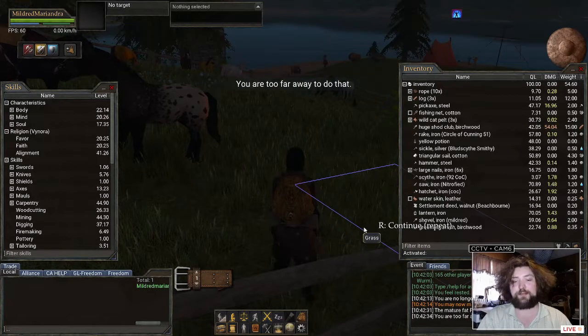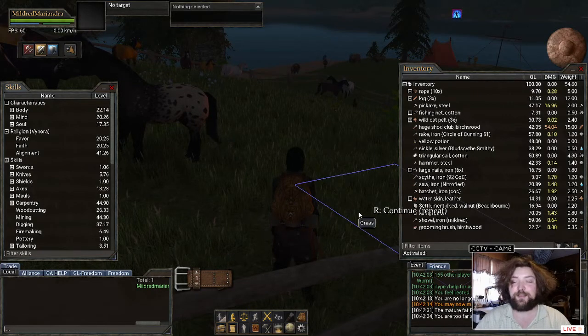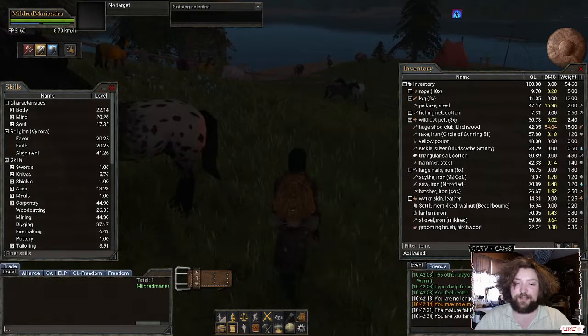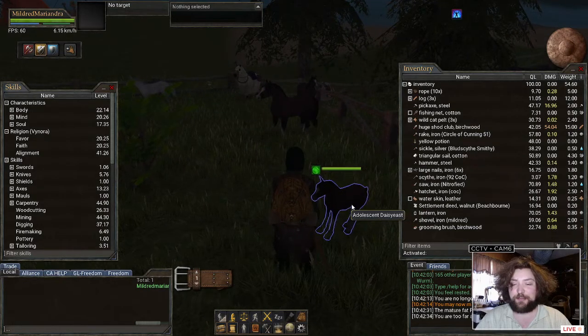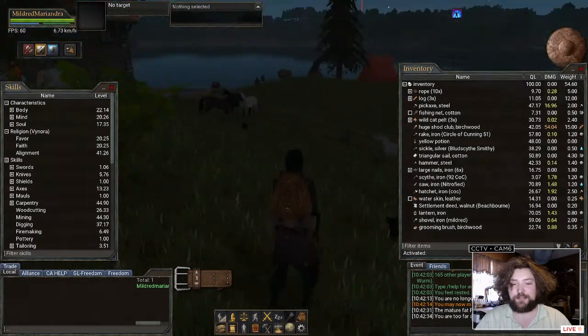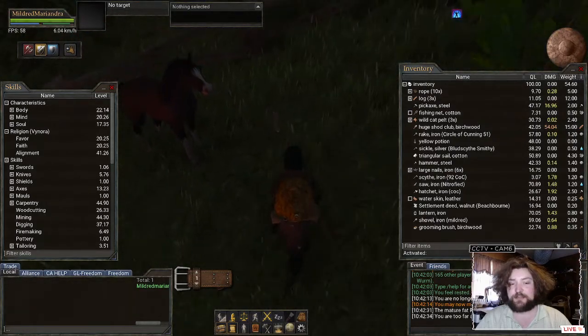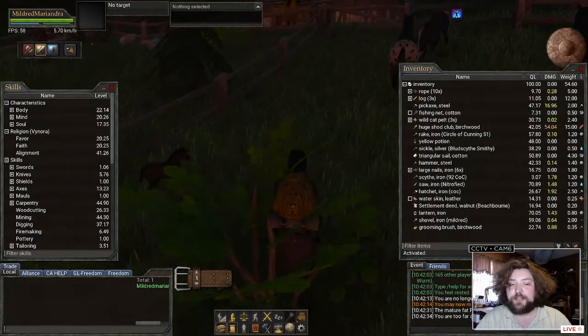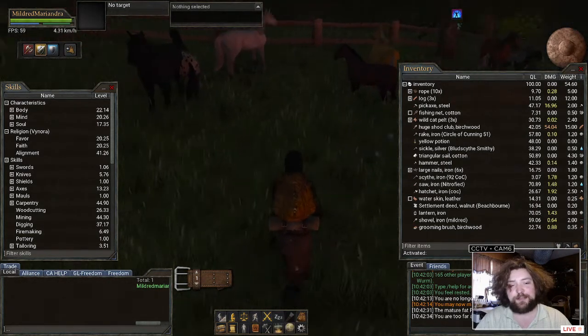Hello everyone and welcome, I am the Maraudering Giant and today we're here with some Wurm Online and we're just going to do a brief tutorial with animal husbandry. You can see I've got plenty of horses, so let's see what we can do. Oh, how cute — I forgot that they actually jumped around like that.